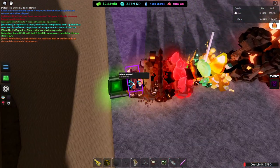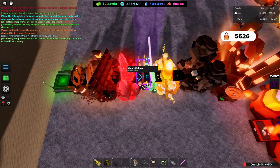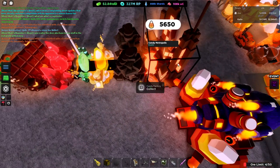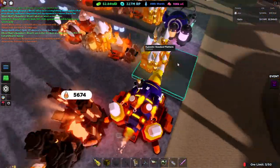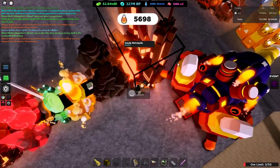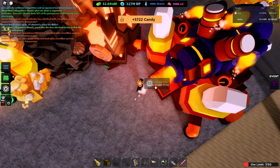Then you're going to run the smaller upgraders: giant pretzel, cookinator, chocolate coater, gummy, candy refiner, lollipop, candy corn, chocolate forest, and then any furnace really — it doesn't matter. I prefer this one because of the angle. Collect and go back.